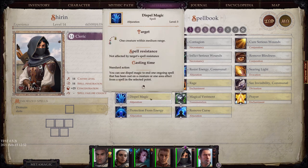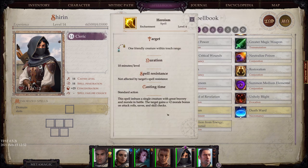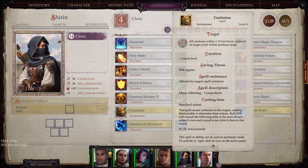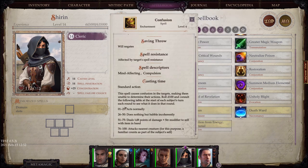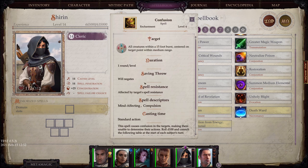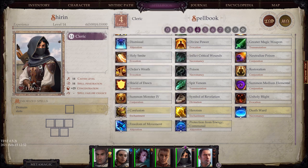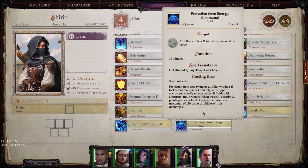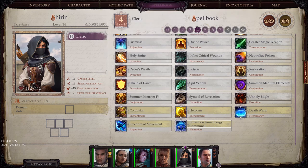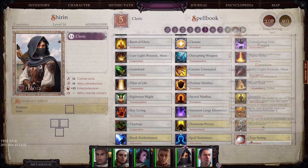Prayer and Remove Curse. Heroism — I mentioned before, plus-two morale bonus, very nice. Confusion is awesome as well, especially since it affects all creatures, allowing you to impact several enemies at once. Protection from Energy and Freedom of Movement. We've already talked about Dominate Person, Break Enchantment, Spell Resistance, and True Seeing.